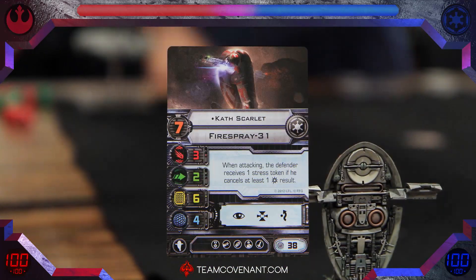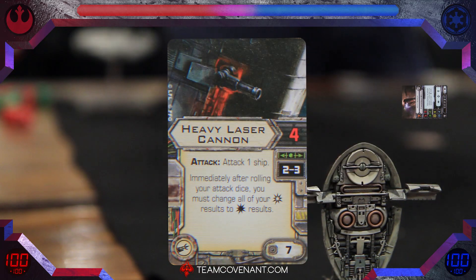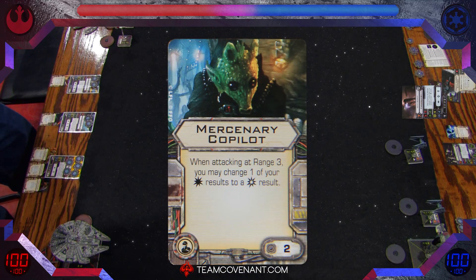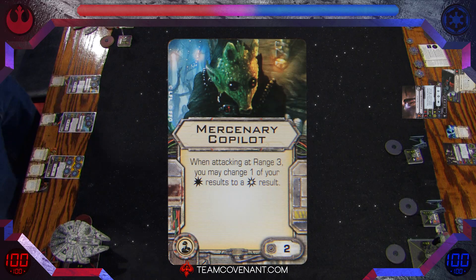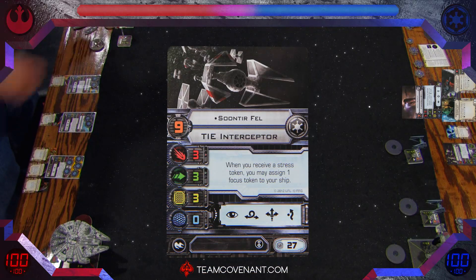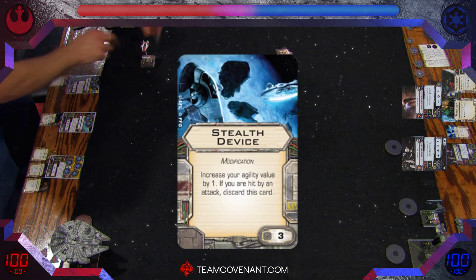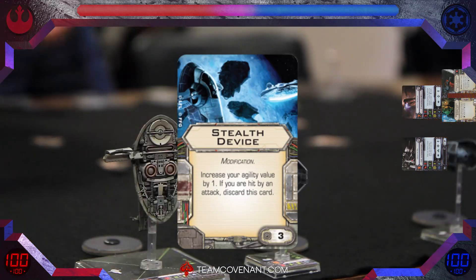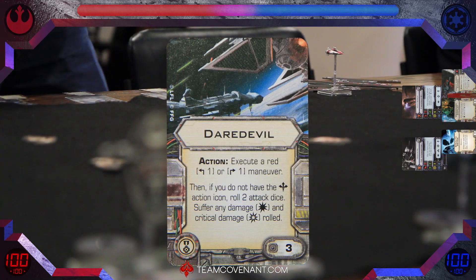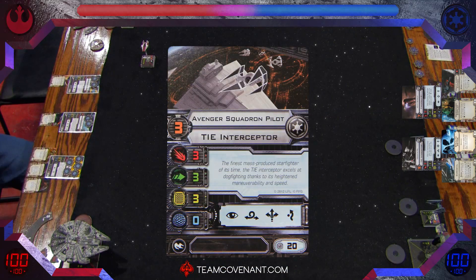We're pulling up the forces on the screen right now. We have Cass Scarlet in the Firespray-31 with a heavy laser cannon — a favored weapon for that ship — along with a Mercenary Co-Pilot, which is excellent. Soontir Fel is making an appearance in the new Wave 2 TIE Interceptor with a stealth device on him, which is pretty awesome. One of my favorites coming down the pipe.